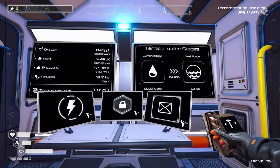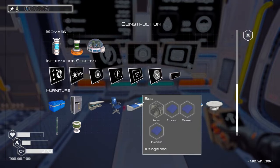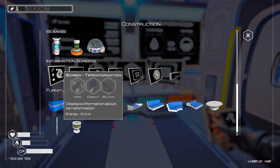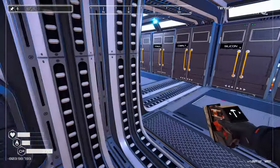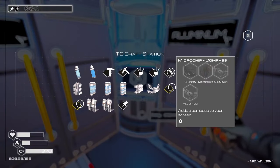I did fix this up a little bit. There is another one I didn't put down, though. Oh, we can do the map. What do I not have? There's five. Yeah, it's the map. Microchip compass. I don't know if we can make that. Yeah, we can.